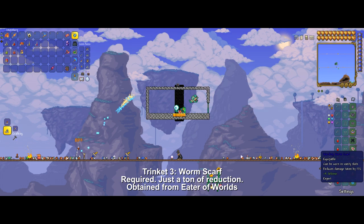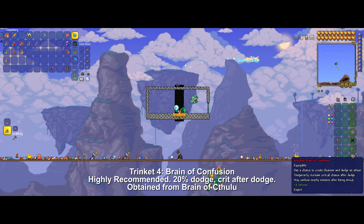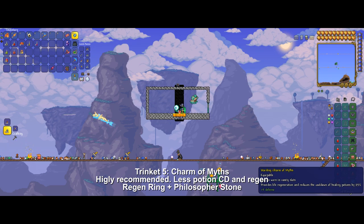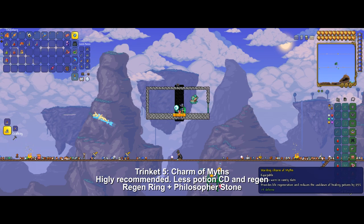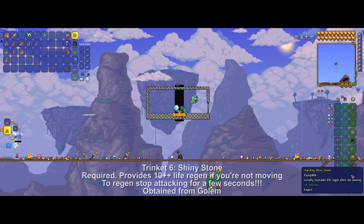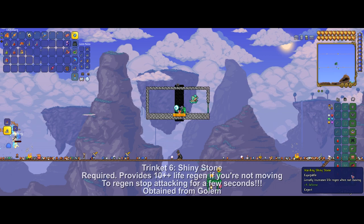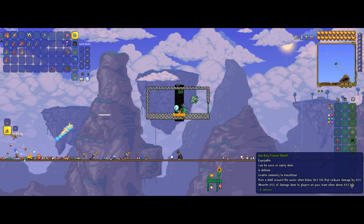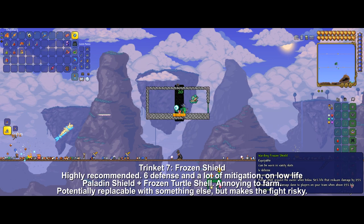Our next item is Brain of Confusion, which comes from a crimson world. Since we are using both Worm Scarf and Brain of Confusion, I recommend creating a second world on master difficulty to quickly kill the first boss — Eater of Worlds or Brain of Cthulhu — to get the other item. We are also using the Charm of Myths; the potion cooldown reduction and additional regeneration synergize really well with our other effects. Potentially the most important item is the Shiny Stone, which provides huge regeneration while standing still. Our final item is the Frozen Shield — on top of the nice defense boost, it provides really high damage reduction once we are on low life, which synergizes greatly with our Endurance Potion and the additional damage reduction from our Beetle set.